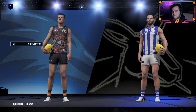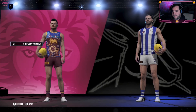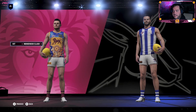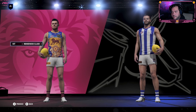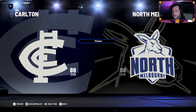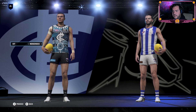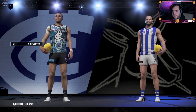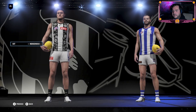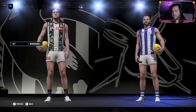We've got the Crows - these designs are all very, very good. The Lions have actually got two: they've got the indigenous home and the indigenous clash kit, which looks really cool. The Blues have their indigenous design. Some clubs have two and some have one because it's over two rounds - they might have a clash in the second week. And the Magpies.